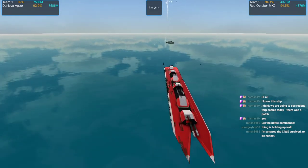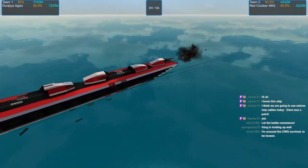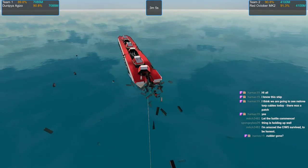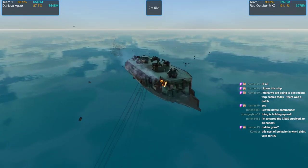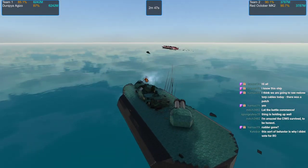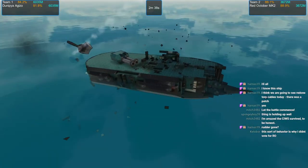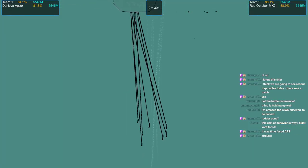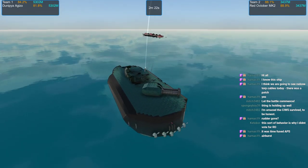Dunipia is in a really good position right now — Red October can't put most of its guns on her. Another cram shot out — look at all that confetti from that cram hit. The cram cannon took a hit there from Red October, but the armor really didn't care. And there goes the C-Wiz. It was time fused? Is that why it didn't care — it didn't take a direct hit? Gotcha.